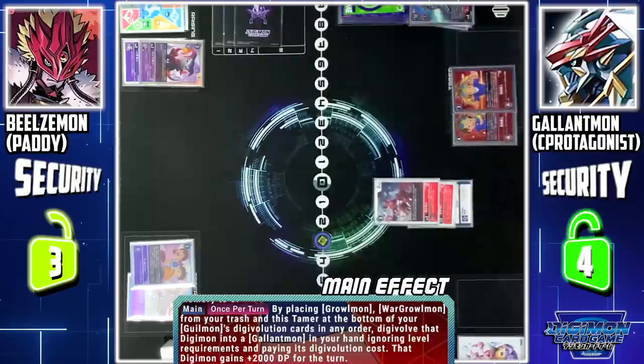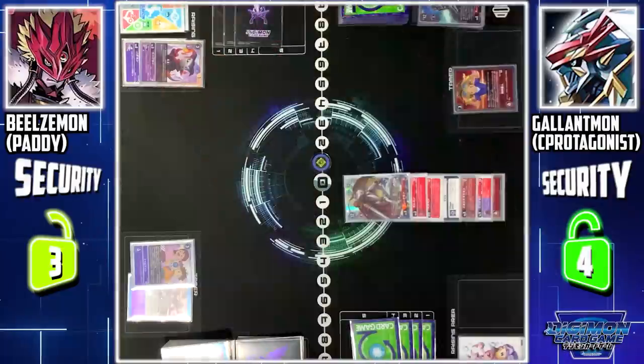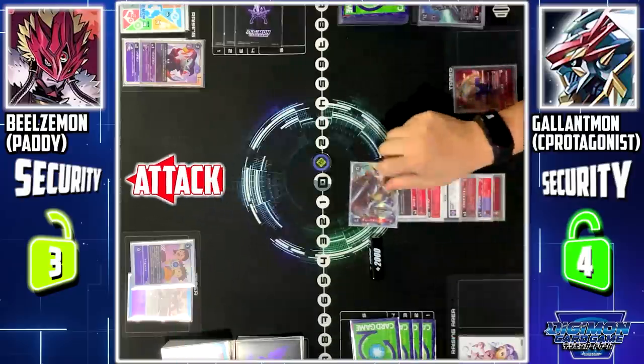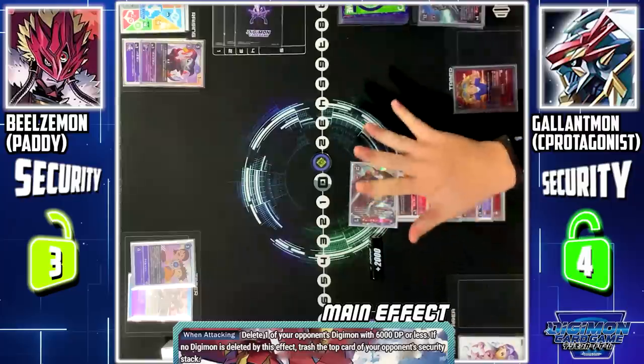By placing Greymon and WarGreymon from my trash along with this tamer to the bottom of Guilmon's evolution source, I can biomatch them to Gallantmon. It gains 2 KTP for the rest of the turn. Tamer Tarkato skill — when one of my Digimon evolves to a Gallantmon or Greymon in its name, it gains Blitz. I'll use Gallantmon's Blitz to attack your security. Guilmon's skill — since this Digimon is attacking, I can draw 1 card. Gallantmon skill — since you do not have any Digimon, its ability allows me to trash the top card of your security.